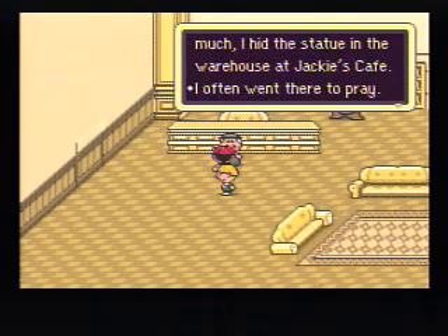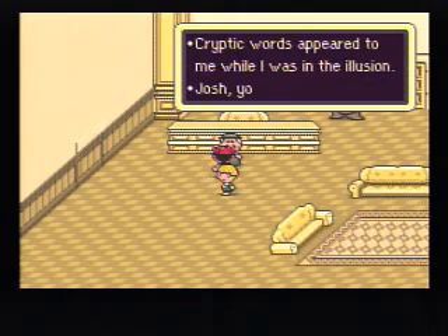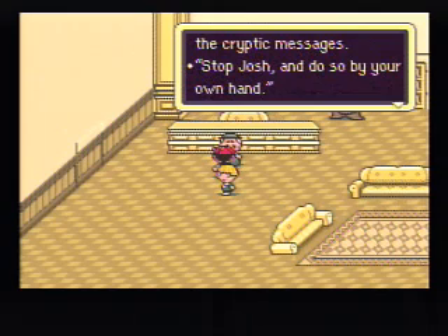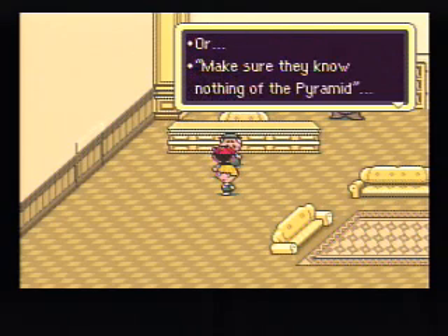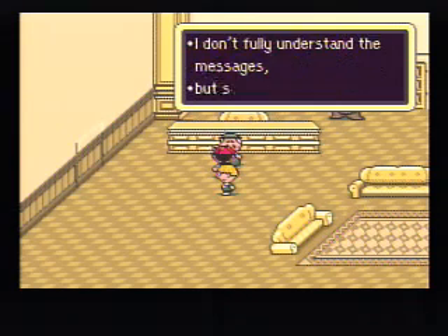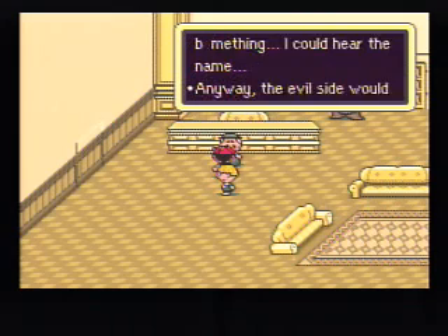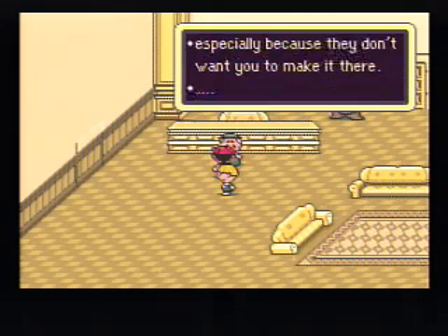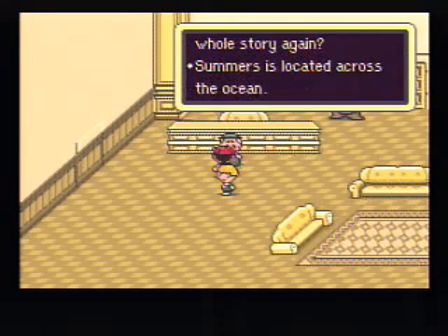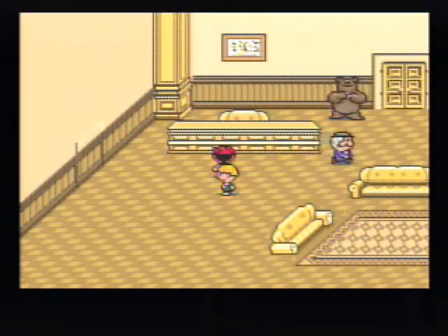So that's why people are talking about you at Jackie's Cafe. Stop Josh. Know nothing of the pyramid. Keep Josh out of Summers. Giygas! Well then, let's go to Summers! And he'll let us take his helicopter all the way to Summers — that's really nice of him!